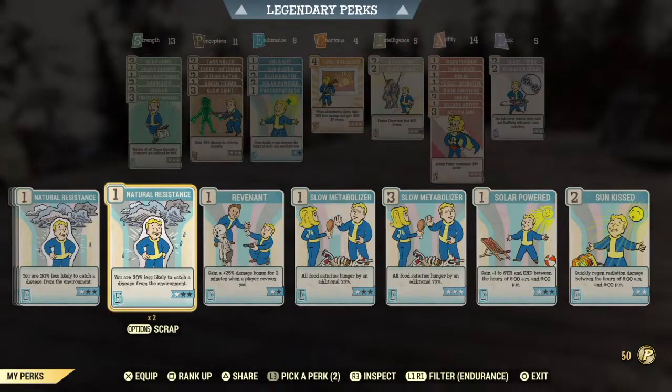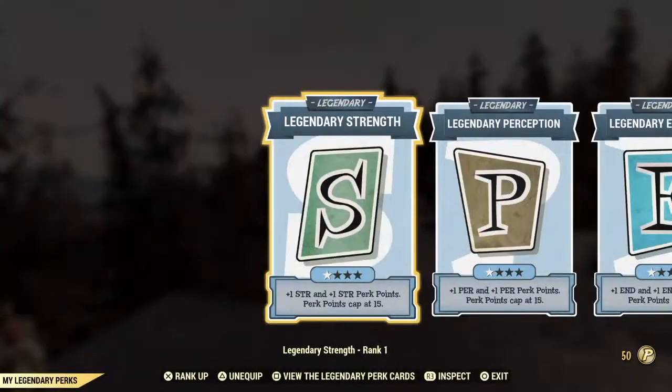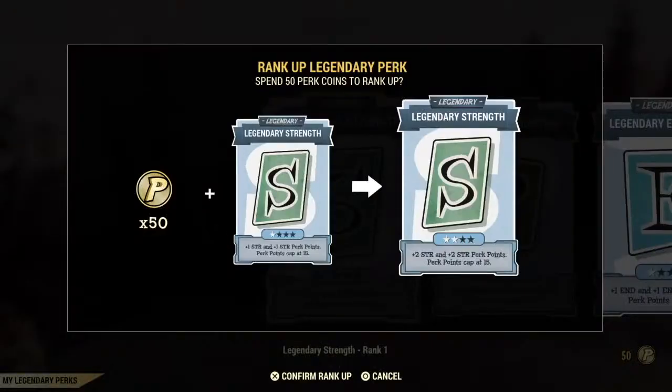Now we're going to take a look at what to do with the perk coins and how to get more. Perk coins are used to level up your legendary cards, and I believe everyone starts out with 50. You can turn in unwanted regular perk cards to gain more perk coins. To rank up a legendary perk card, you just hit the rank up button — you need at least 50 perk coins — then hit confirm rank up.